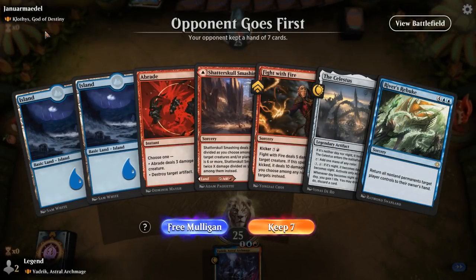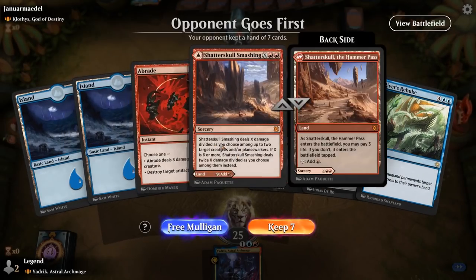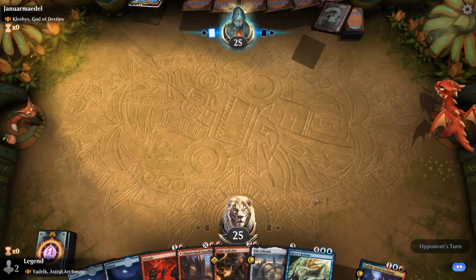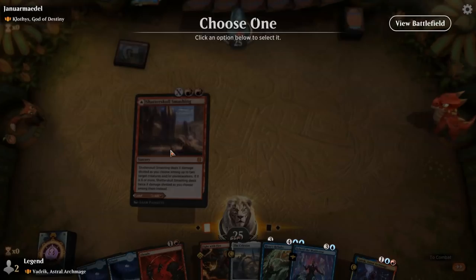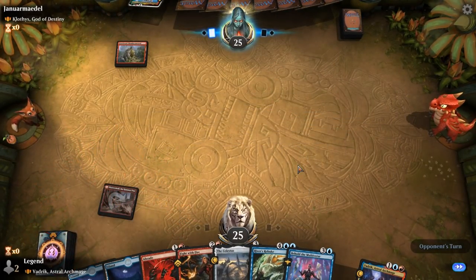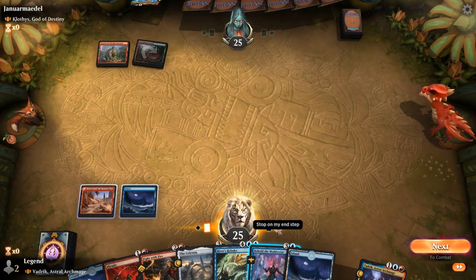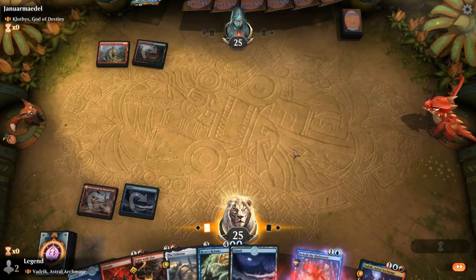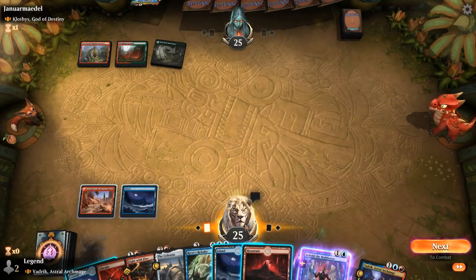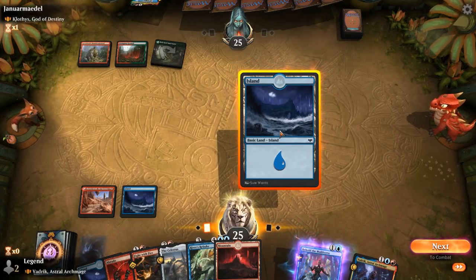Game 1: We're on the draw facing Clothos, God of Destiny. The hand has some early interaction for creatures, Celestis for ramp, and River's Rebuke. No early mana creatures from our opponent is a little surprising. We'll foretell, and then — not even a turn-three Clothos — so it's time to play Celestis. It does get the day and night cycle started, though our opponent is unlikely to let it go to nighttime right away.